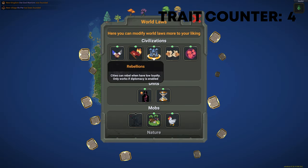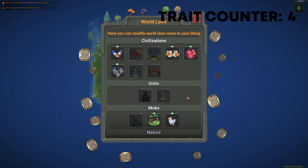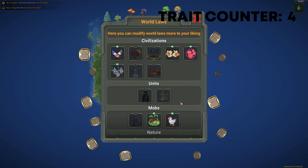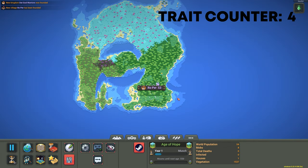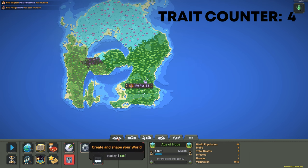Now open up the World Laws and we're going to be unchecking a couple things just to make sure they don't die from a random meteor, random hunger, old age — who knows. There are so many things that can go wrong, we're just going to try to make sure it's the least possible ways for things to go wrong.